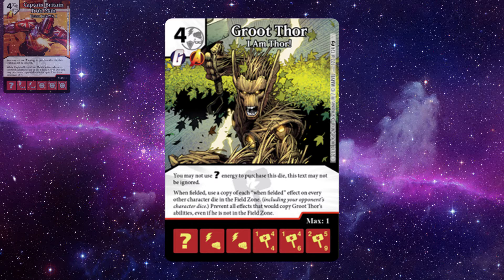Groot Thor is a Guardians and Avengers affiliated character with a 1/4, 4/1, 4/6, 2/5/9 stat line, and an ability that says: when fielded, use a copy of each when-fielded effect on every other character die in the field zone, including your opponent's character dice. Prevent all effects that would copy Groot Thor's abilities, even if he is not in the field zone.